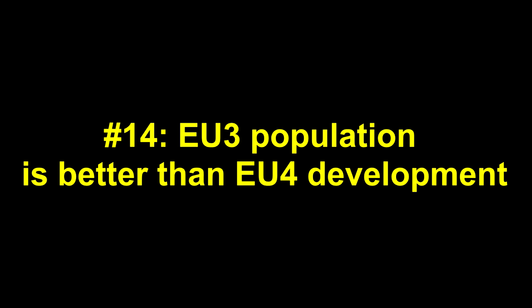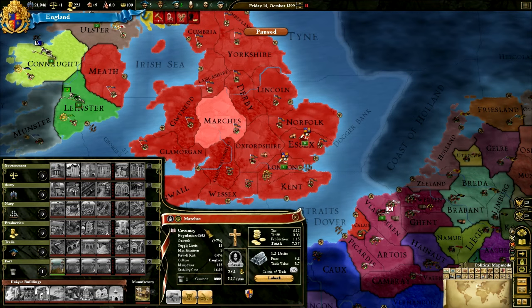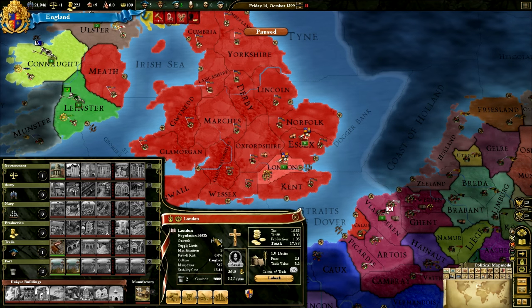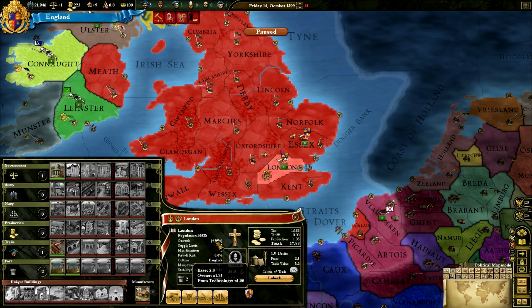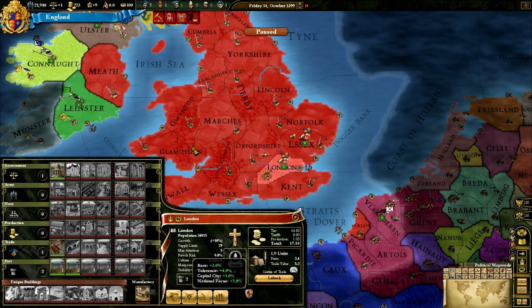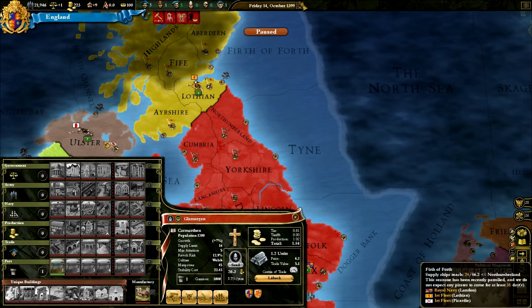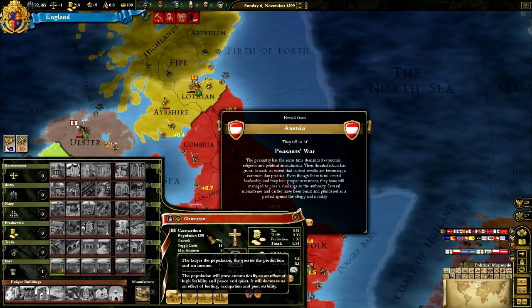Number 14. EU3's population system is better than EU4's development system. Every single province in EU3 has a population, and population affects things like tax and production income. In general, you want your population to increase as quickly as possible. Unlike EU4, you can't dump MacGuffin points into your random provinces to very quickly double the population. Instead, just like real life, you have to wait, and it takes a long, long time for your population to increase.